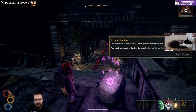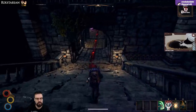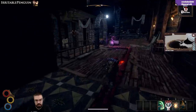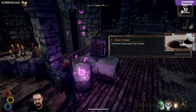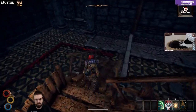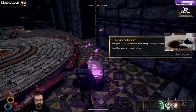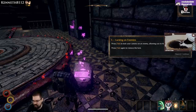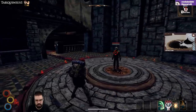Welcome to the Outward tutorial — follow the red line to learn about the game's mechanics. You can bypass parts of the tutorial by not following the red line. It's pretty so far, I like the look of this. Let's head down to learn about basic combat. I like this red line, it's cool. Press Tab to lock your camera on an enemy, allowing you to hit it more easily. Press Tab again to remove the lock.